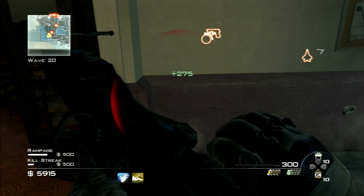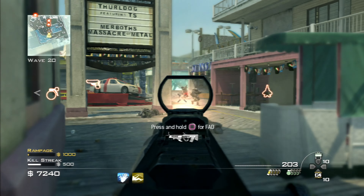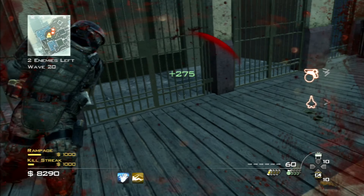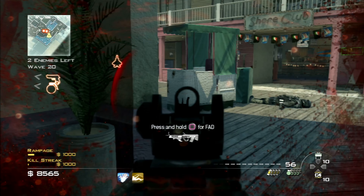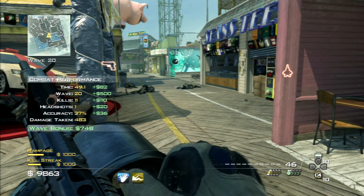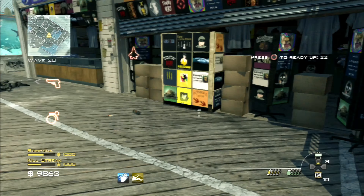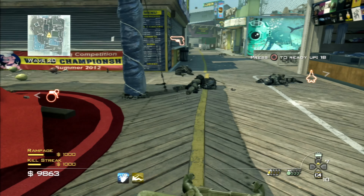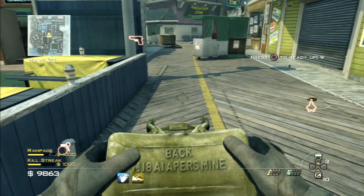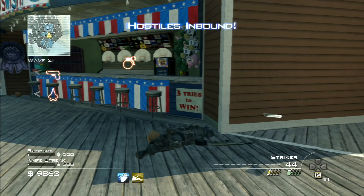Three enemies left to go — I'm going to use the Striker. Take them out. Wave 20 cleared. I'm going to quickly set up some claymore traps — put one here, one here, and the last one there. Right, I'm ready.